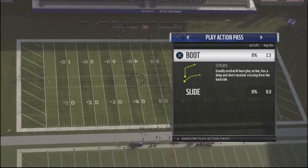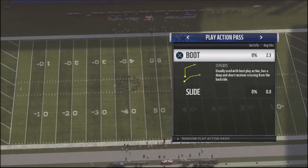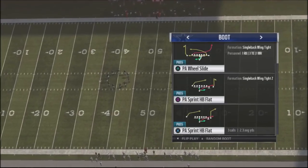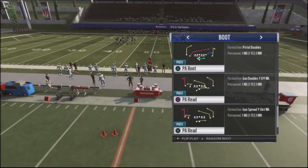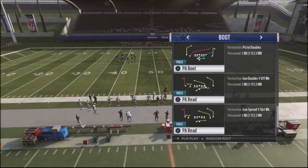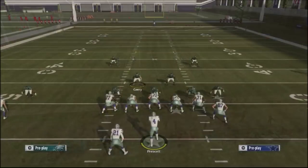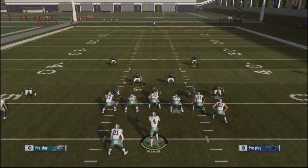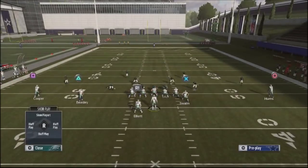One concept you can utilize against your opponent is simply scrambling with your quarterback. What I like about using a boot play, play-action sprint, or play-action read is that it opens up running lanes for your quarterback. We'll use play-action read as our base play. A lot of people online will base a line, pinch your line down, spread, and then shade down and use the guy over the middle.